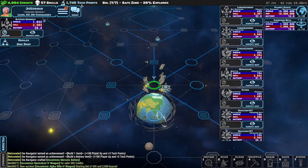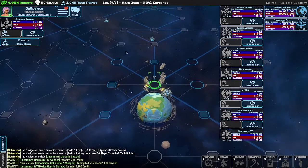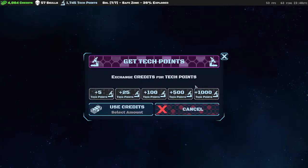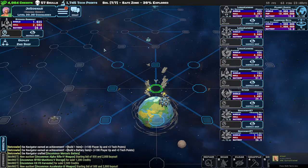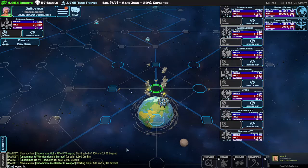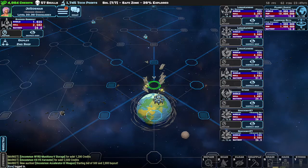These are tech points — this is a premium currency. There are three main ways to get tech points: you can spend real-life money to support the game, you can transfer credits to tech points on a one-to-one basis (I'll show you how — if you press Escape you can convert, so five credits costs five thousand), or you can earn them through achievements. Someone in chat just got three tech points for an achievement.